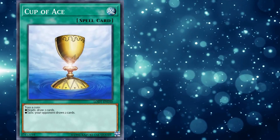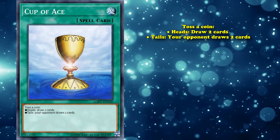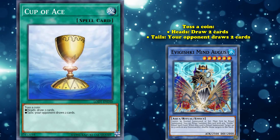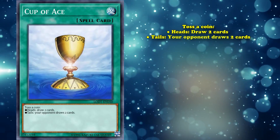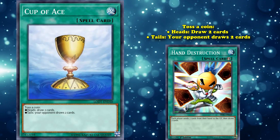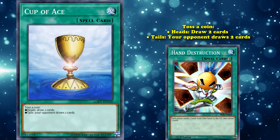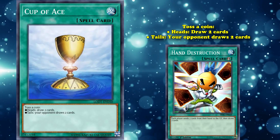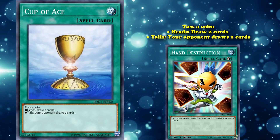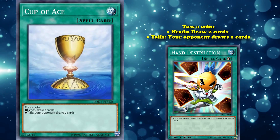Cup of Ace has the effect where you toss a coin — heads you draw 2 cards, tails your opponent draws 2 cards. It was occasionally played in OTK/FTK decks trying to draw a whole bunch of cards in one turn, because those decks would use cards like Hand Destruction to cycle through their deck faster. However, Hand Destruction requires your opponent to have 2 cards in hand, so players would counter FTK strategies by setting everything. Cup of Ace let you give your opponent 2 cards to continue your plays, or on heads you just draw 2 cards yourself.